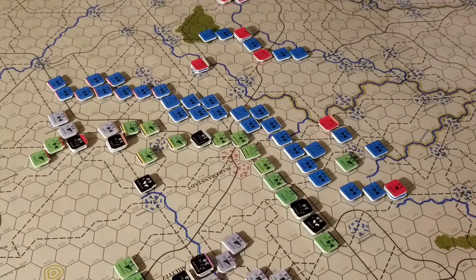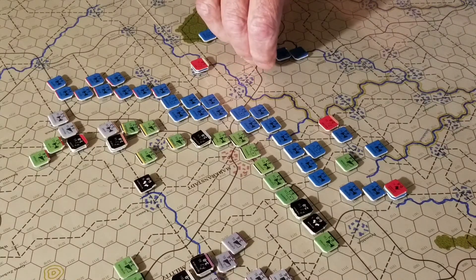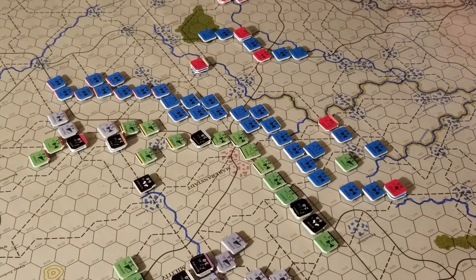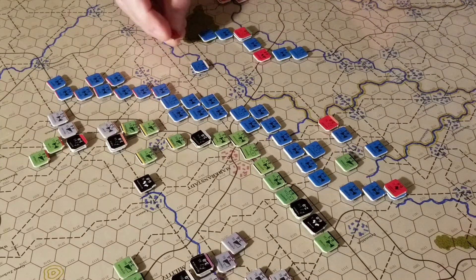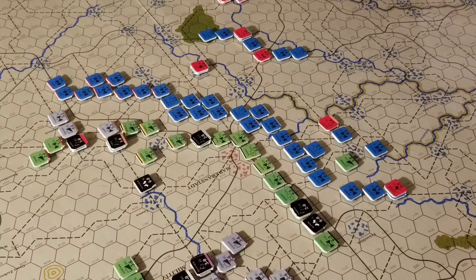Napoleon needs to start the attack, so I'm sure we'll go with Ney to start. Napoleon would have posted at the end of the last turn — I forgot to do that. And he is going to commit Ney, which will be 4 points. So he's going to burn 4. Let the battle begin.